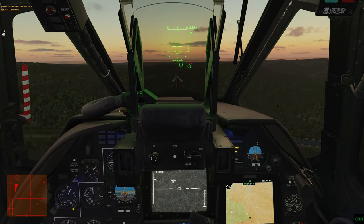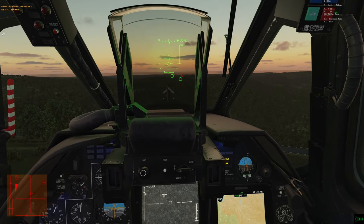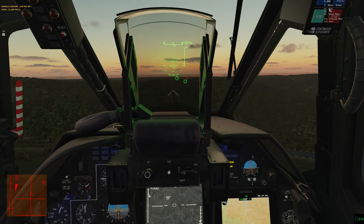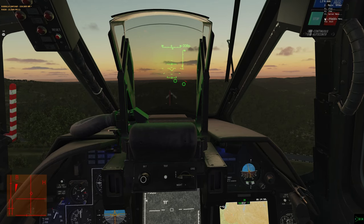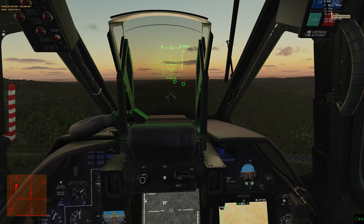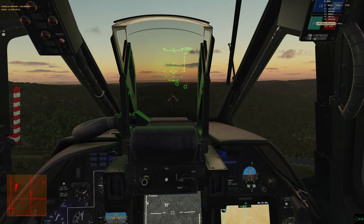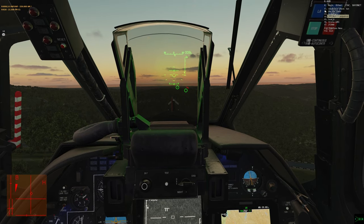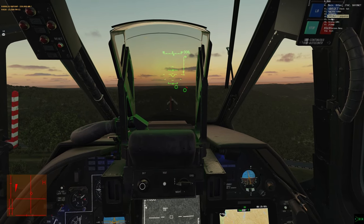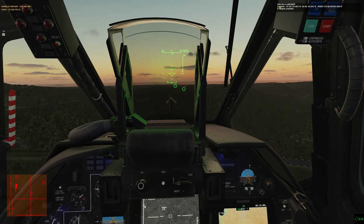Additionally, you can go into the comms menu, then under F10 Other. There are options like CTLD and so on. As an attack helo, I can go into JTAC. I already know from the F10 map the closest JTAC to me was Bayonet, so I press F2 and select Bayonet. Now I can check in — there's also check out and other options.